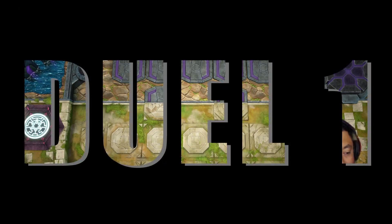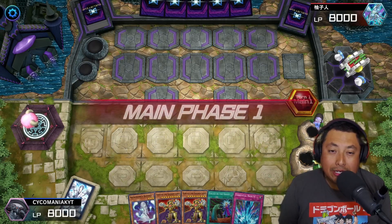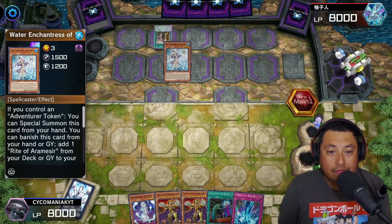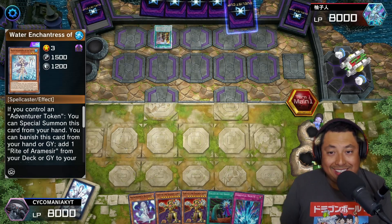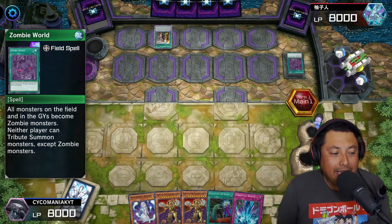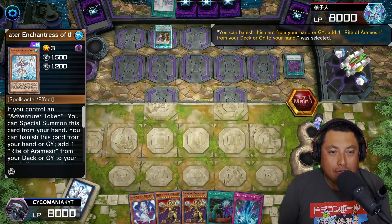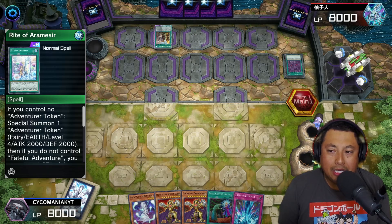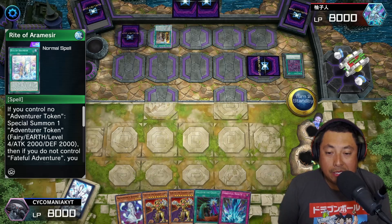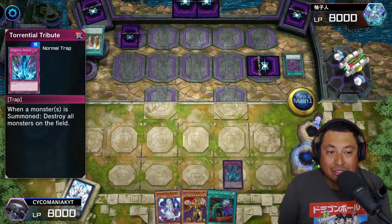For the first game we're going second, and we have a pretty solid hand. We're going up against Adventures — looks like some sort of Zombie World Adventure deck, maybe a Ditto deck, who knows. Either way, we have a freaking strong hand here.